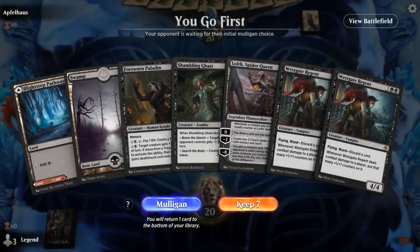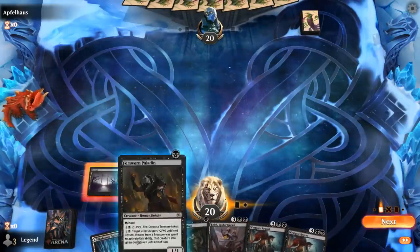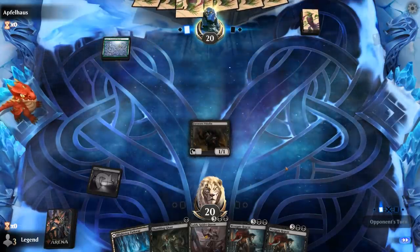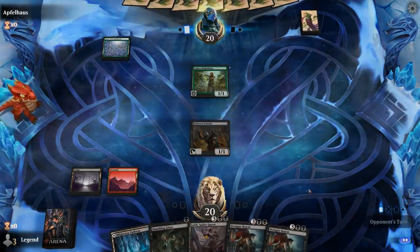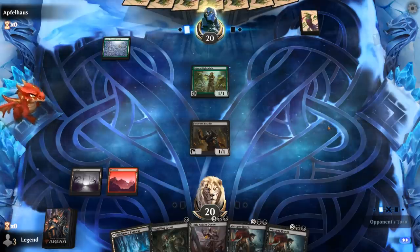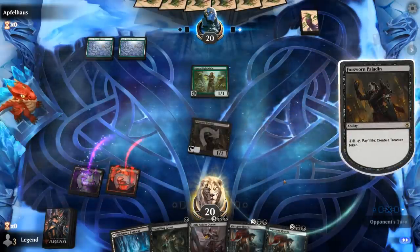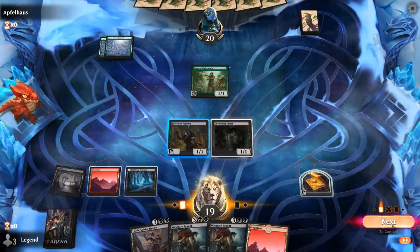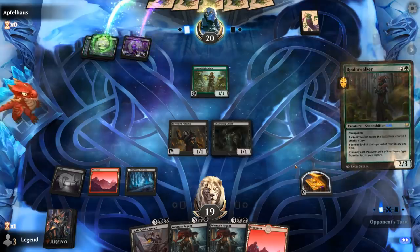We're on the play and this hand definitely has potential with double Westgate Regent, but it's top-heavy with three 5-drops — we can kind of ramp into it with a Paladin. I'll happily just activate it next turn. Facing Terguru Blindblade — we'll stay back and make a treasure. Could use an extra treasure from the Paladin first, because next turn I can activate and play Ghast. Opponent doesn't attack. Could benefit me to play Spider Queen first if we expect the opponent to remove the Regent right away.